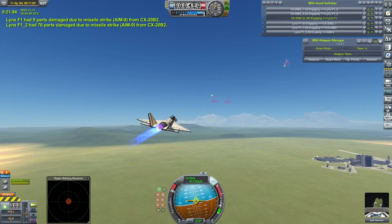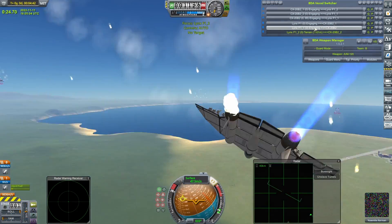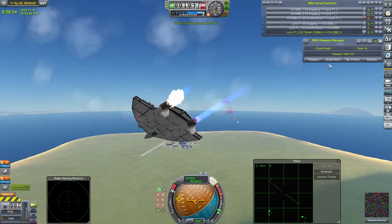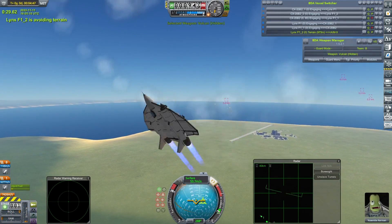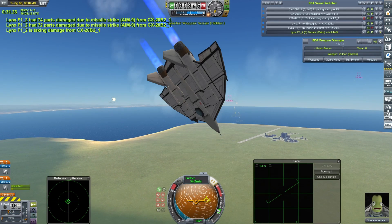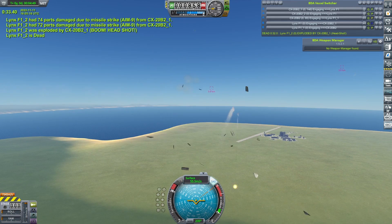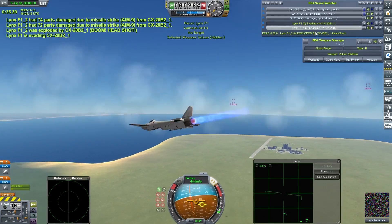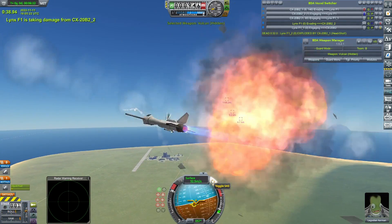One of the Lynxes has taken a heavy hit by the looks of things and is going into a flat spin. With the Lynx, unfortunately, that is kind of a fatal thing - those engine nacelles are spaced out too wide. Another one - this one's taken some serious damage as well.